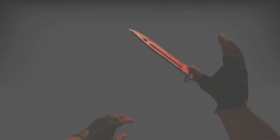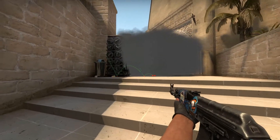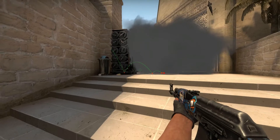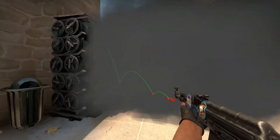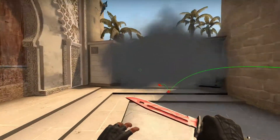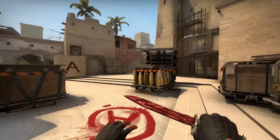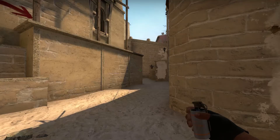You see it just lands perfectly. If you're a CT and somebody does that to you, you have absolutely no chance. There's a small gap which gets bigger from time to time, but it's not that big. This smoke is very useful especially when there's an orb — you can't see anything and you're free to enter the site.